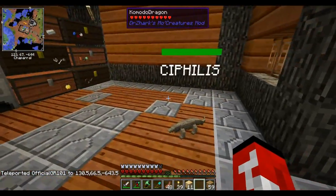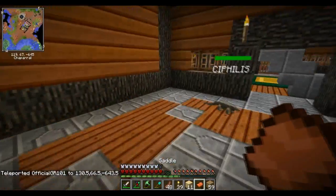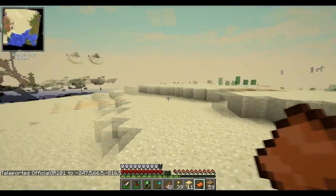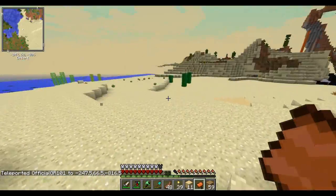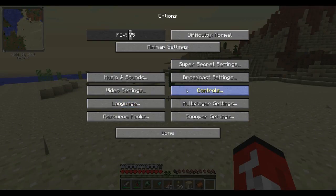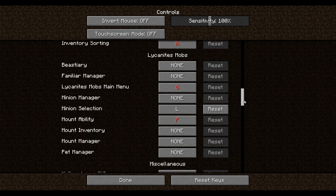We need a saddle. We do have a saddle - nice. Bargast, where are you? He's not here - okay well he's been bound to me so he's in my mount manager. If we go to controls and look at Lycanites - familiar manager, mount manager - let's make it this key, grave.